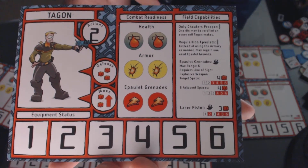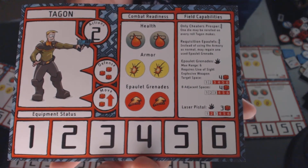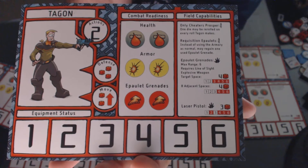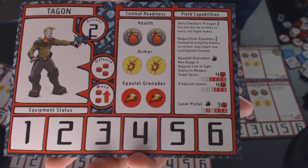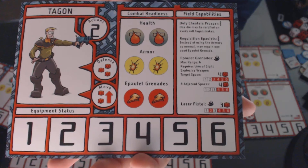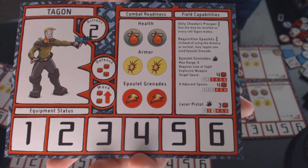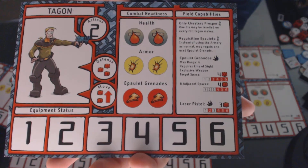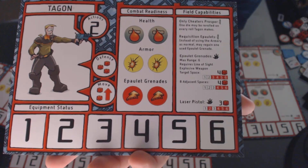His first special action is Epaulet Grenades. It has a max range of six and requires line of sight for the initial throw. It is an explosive weapon. In the learning game, explosive weapons have no additional effect, but in the full game they do extra damage if the target is adjacent to a wall in the target space. The spot the grenade hits deals four damage, represented by the four and the red die. When you roll the attack dice, any ones or twos are auto-misses and you remove those. Each of the eight adjacent spaces around the target space also takes four dice worth of damage, but their auto-misses are one, two, and three.